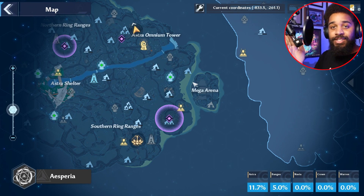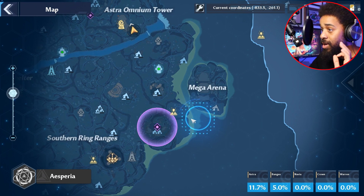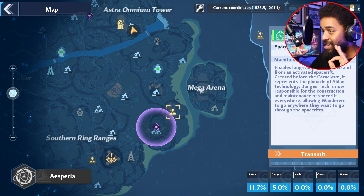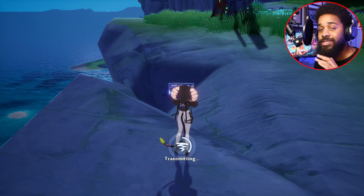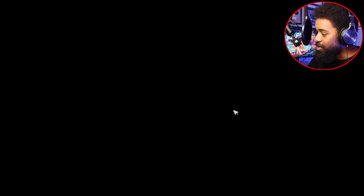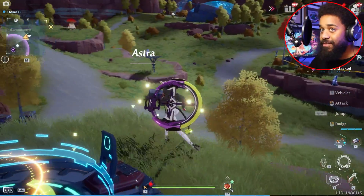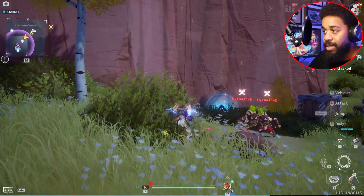I've unlocked some specific waypoints for you guys. This first one you're going to want to go to is just southwest of the Mega Arena. The first place you're going to go is to the southwest of the Mega Arena — there are these people called the Vermin Brothers in four locations.